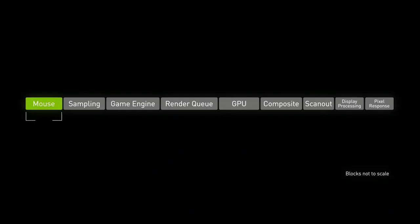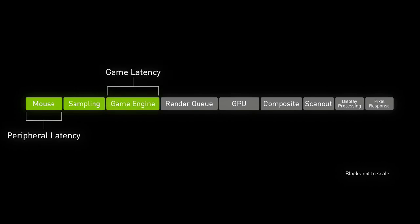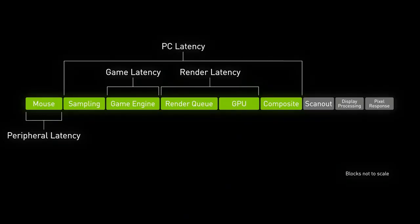The first component of latency is input or peripheral latency — typically your mouse and keyboard. The second is input sampling: the computer receiving inputs from your devices and sending them to the game. After that comes the game engine latency: visual effects, audio, local simulations, and visibility. Next is rendering latency, composed of your render queue and the GPU producing frames. The final piece is compositing — the Windows compositor scheduling the frame. Ideally, you avoid compositing by running in full-screen exclusive mode. The sum of these is your PC latency.